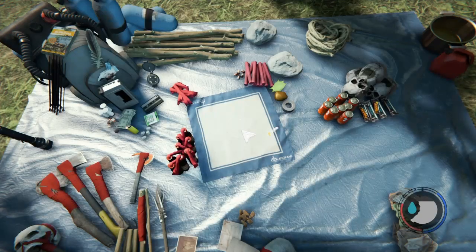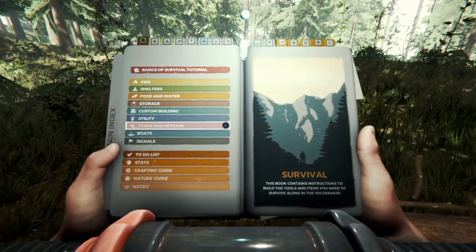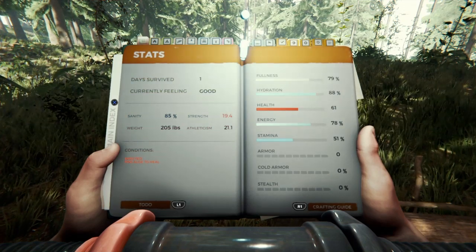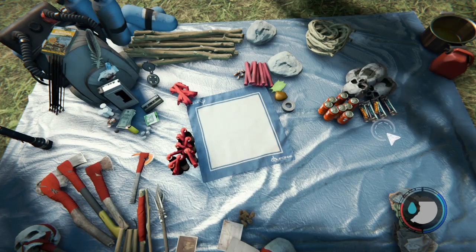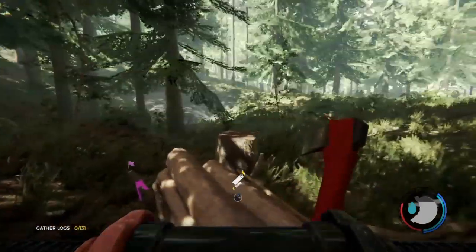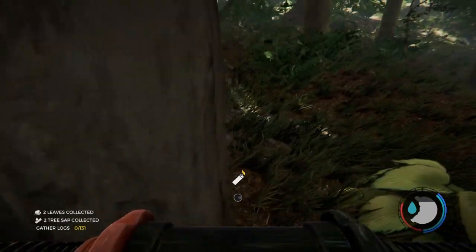Does my character have a broken leg? Because he is limping badly — that did not look right. I checked my stats and I'm infected. I don't have any aloe. That might be the reason for the limp — I say that with a big if.